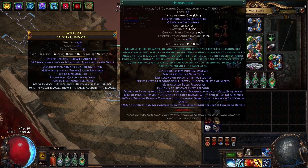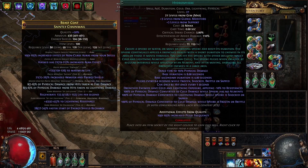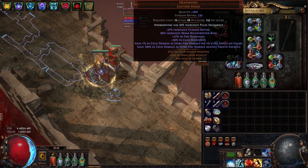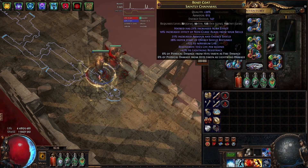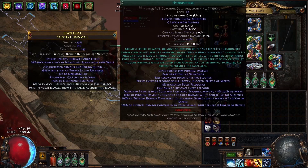The way how you can scale Pulse Frequency is to get a 20 quality gem, 30% increased pulse frequency as a helmet enchant. And then you can also try to increase your quality via Ashes of the Stars or Enhance or pretty much whatever way you want. You can also place it in Galias if you can sacrifice some defenses. You can scale it into some insane values — probably even 100% quality is possible.